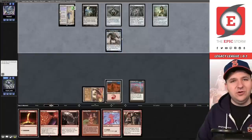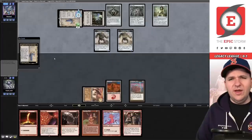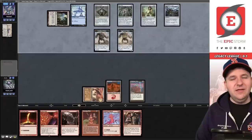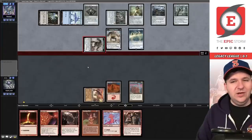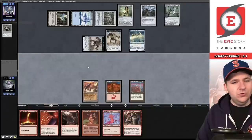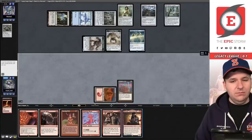They go ahead and make a Construct. Now when they go to their turn they have to choose between making a second Construct or leaving up mana to pay for Defense Grid. Looks like they're going to disrespect it. Probably gets like a Grafdigger's Cage. Look at me, I've played Magic before. That is not three mana, so currently they cannot pay for anything. Thought Monitor — they're just going the full disrespect route.